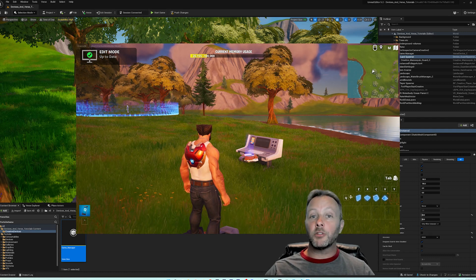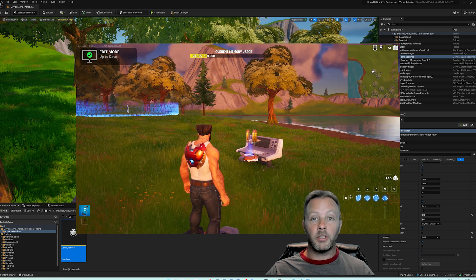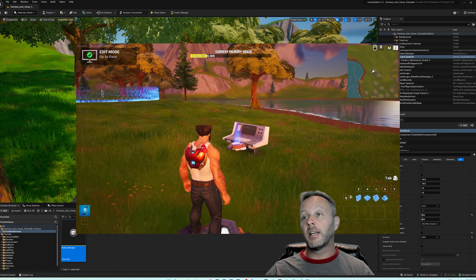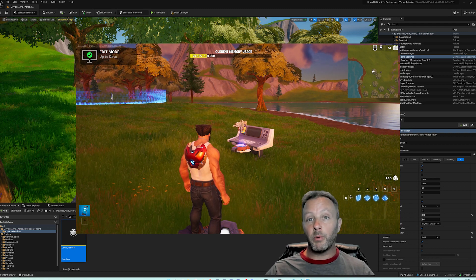Okay everybody, today we're going to do something kind of interesting. This might be a little bit quick but a little bit involved at the same time. We're going to use Verse to control some guards through a guard spawner in version 25.10. Epic added a bunch of stuff to the guard spawner so I thought I would check it out and show you guys what we can do with it.